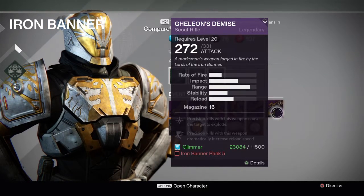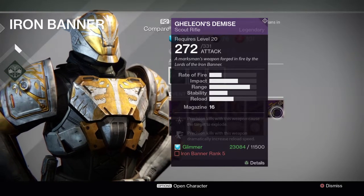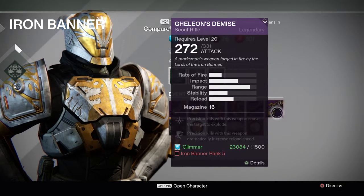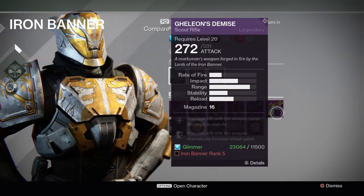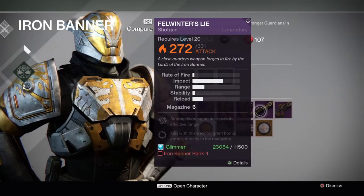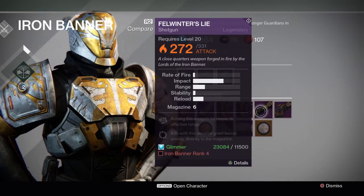Every kill you don't get from hip firing, they'll explode. That's precision kills — headshots. Every time you hit somebody with a headshot, it's going to cause the target to explode. It says a marksman's weapon forged in fire by the lords of the Iron Battle. I like the shotgun, man. Look at that impact with that shotgun. And if you aim it, you increase the range.